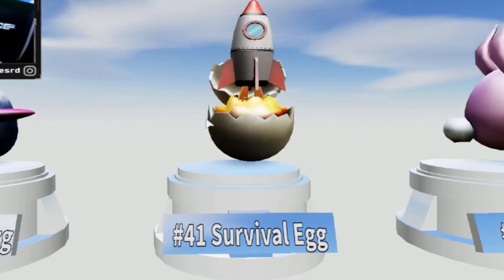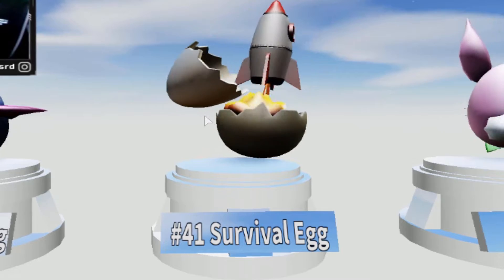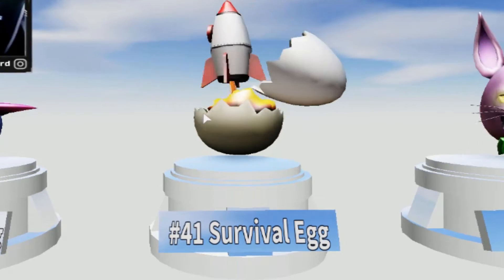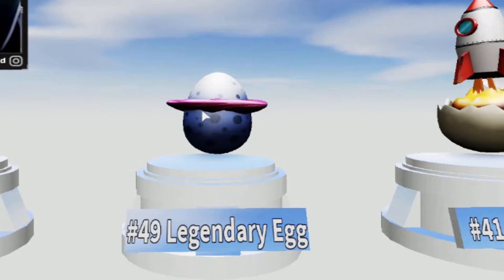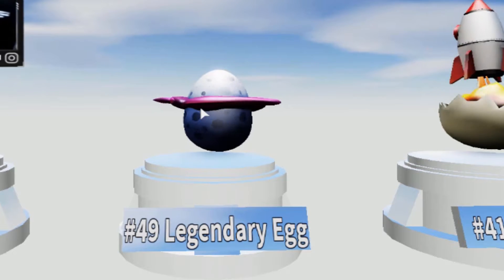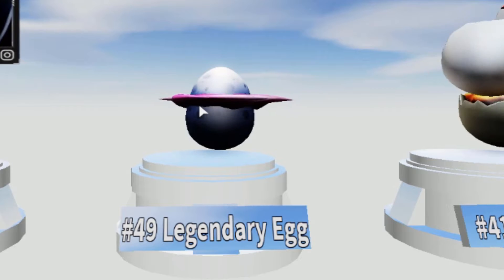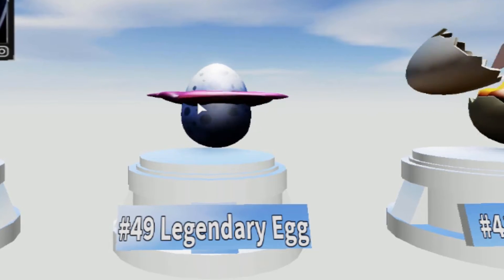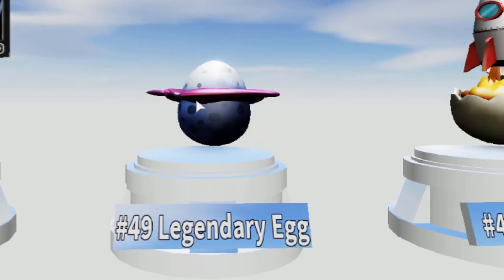The Position 41 Survival Egg — this is really cool. And the Legendary Egg. I also released a video if you like playing Bubblegum Simulator with all the codes, just right here. You can check it out and watch it after this.